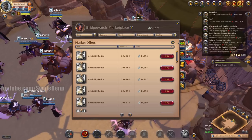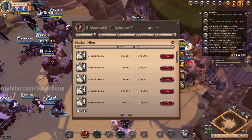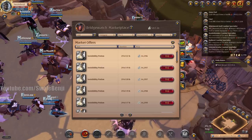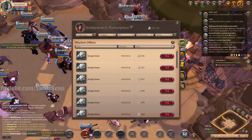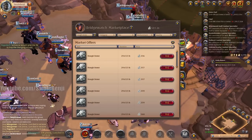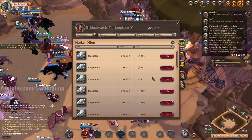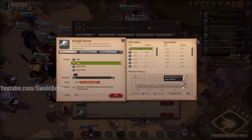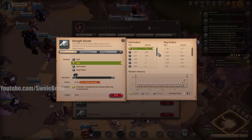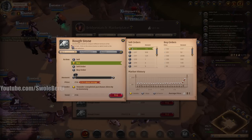This is unrelated to the video, but it's fame week and free five-day premium week. Rough stone is worth 256 silver at Bridgewatch right now — it's normally 81. It's so high. Just make a new character, go to tutorial island, and just get rich.